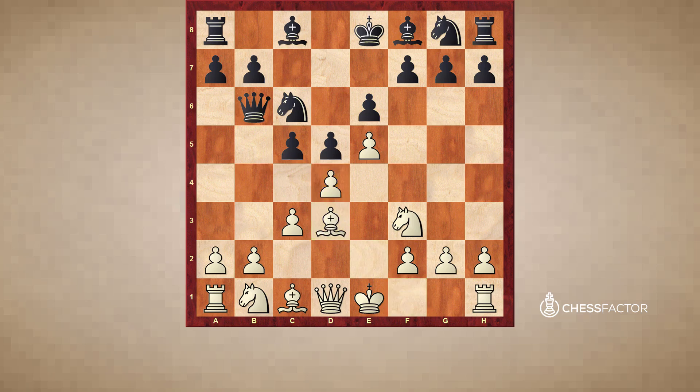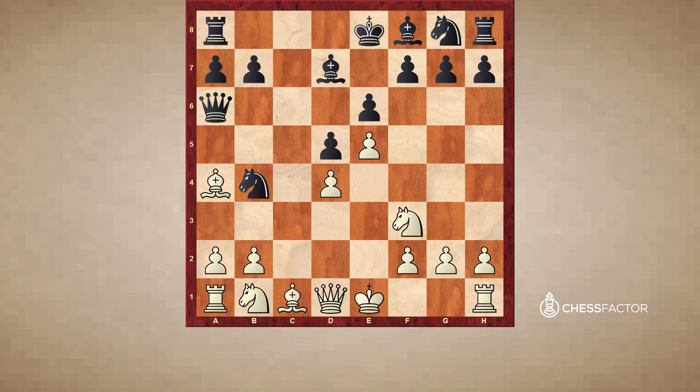If white goes bishop d3, there's a concrete problem — black could take on c3. After takes, takes, not knight takes d4 because of takes, takes, and bishop b5 winning the queen. But bishop d7 makes it actually rather awkward to defend the d4 pawn. White sometimes sacrifices the pawn and plays a gambit, but if white goes there, black goes knight b4 with a very comfortable game — bishop a4, even queen a6 — and black is doing really well with big threats.